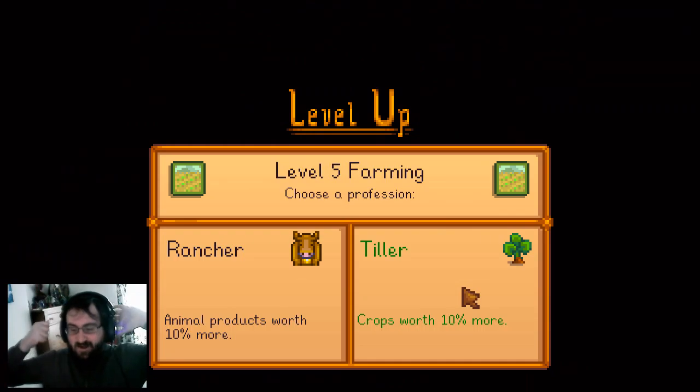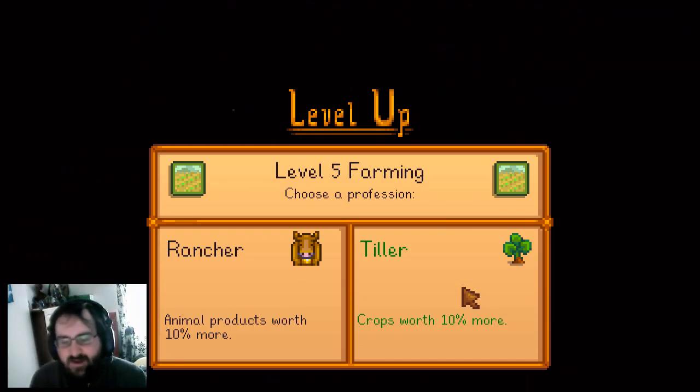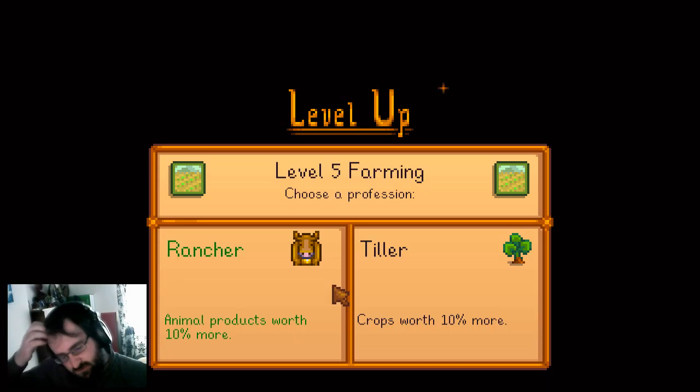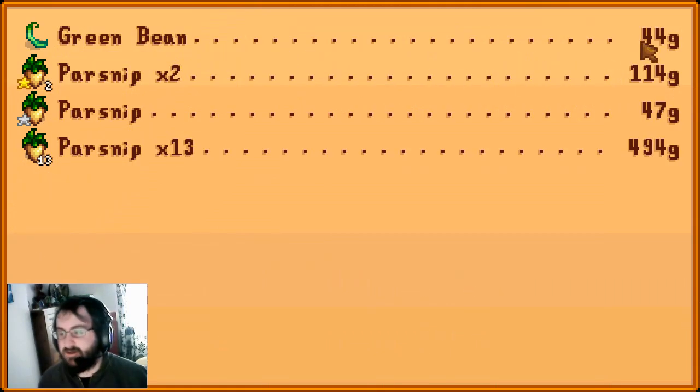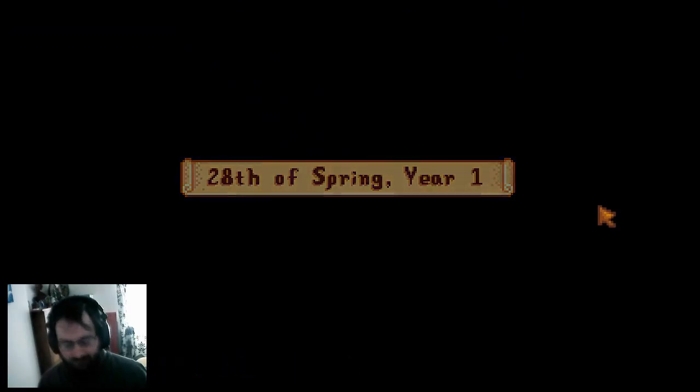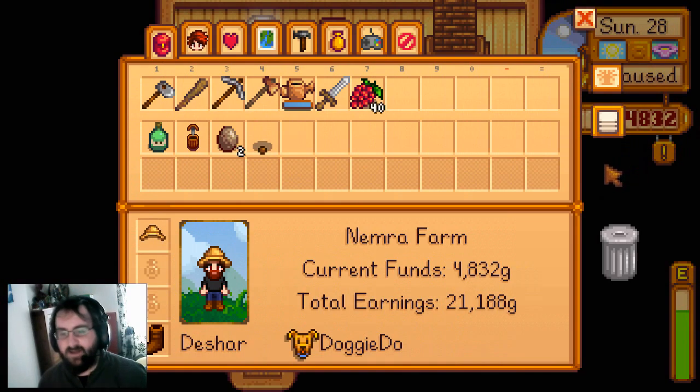Farming leveled up and I get to pick a profession. Do I make crops worth 10% more, or do I make animal products worth 10% more? Well, I'm currently selling crops but I am getting animals, so either one is great. It all depends on how much animal products are worth. I'm probably going to focus more on the crops, so I'm going to go with that. Hopefully that increases my gain from the crops today - I think it did, I think that improved my amount. We didn't get a mining increase though - I'm sad about that. Made a lot of money now, we're on 5,000.